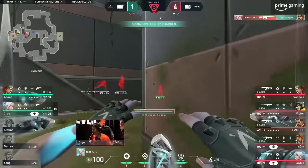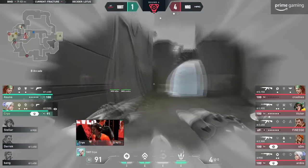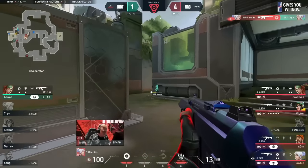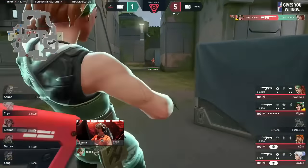Cryo and Asuna are rotating in from Dish, but as soon as Crashies spots them, his dog comes out to play and shuts them out of this round. Cryo loses the fight, and Asuna would do well to just try and save — if he can even get out at all.